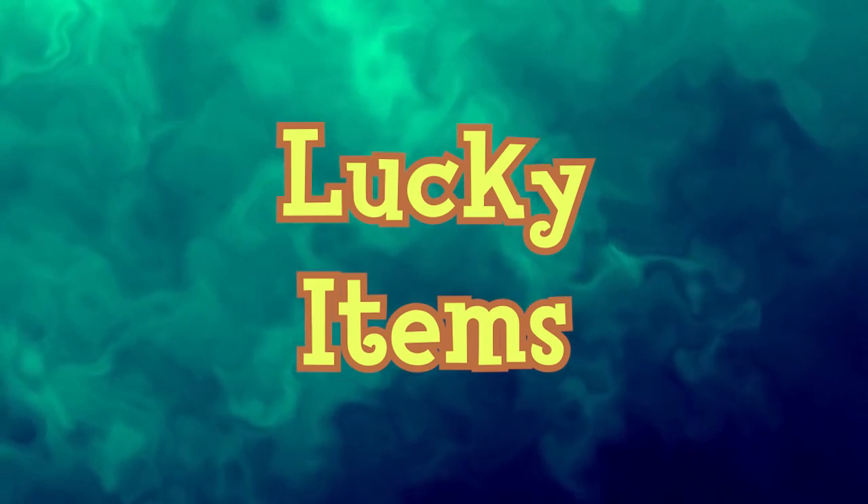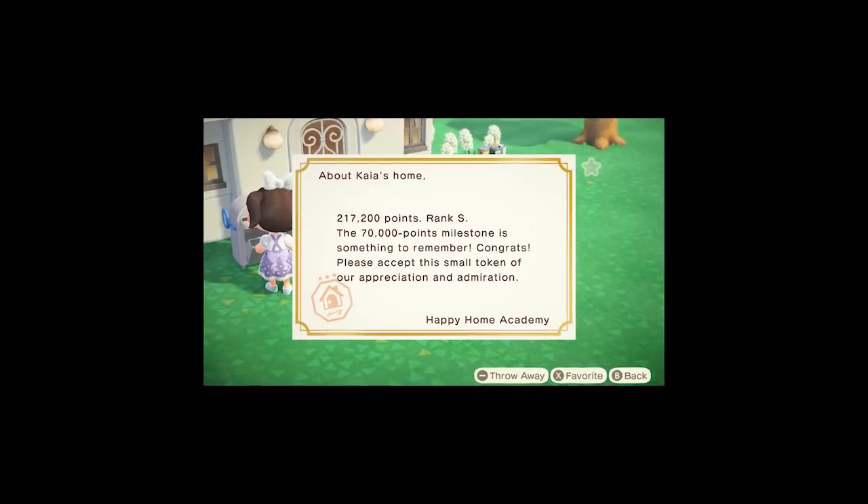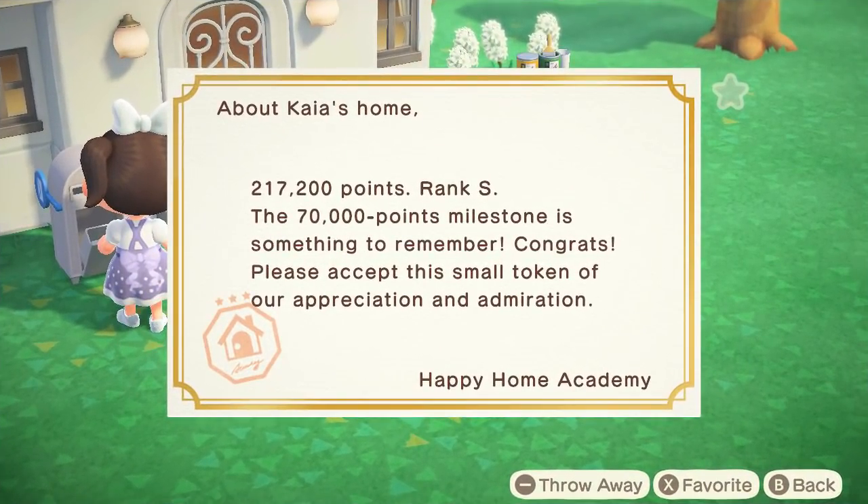Lucky items are items that when placed in the player's house give a 777-point bonus to their Happy Home Academy score. Duplicate items do not award multiple bonuses.